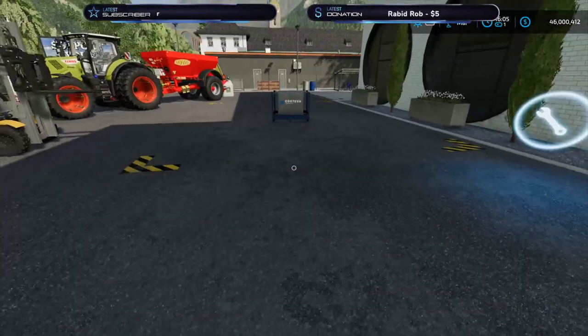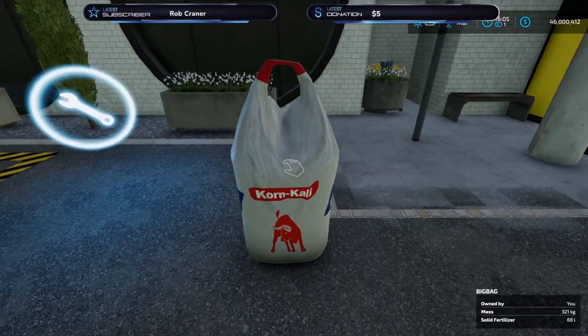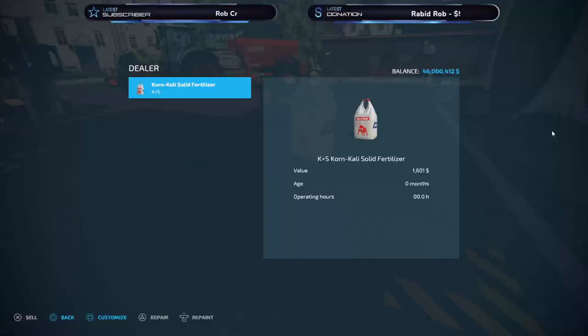But that doesn't work on FS 22. I've done the same here with a big bag, and as you can see in the bottom right corner, this only contains 88 liters. I thought, let's test the big bags too. I get it up and we can see the value is 1600 for only 88 liters — more or less the same price as a full big bag — but the thing is I cannot sell it. It says 'sell' in the bottom left corner, but I'm pushing the X button and I cannot sell it.